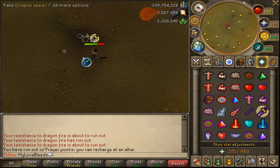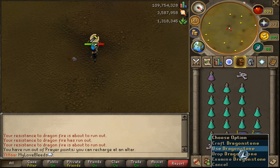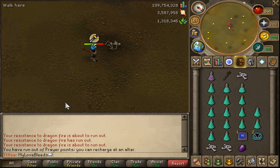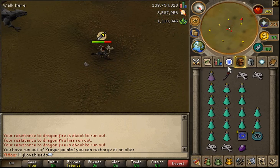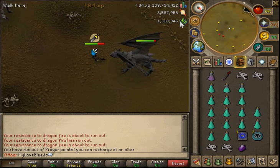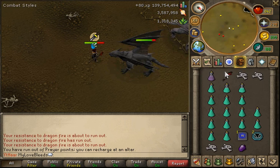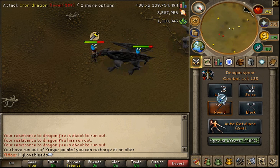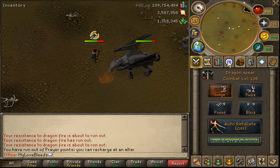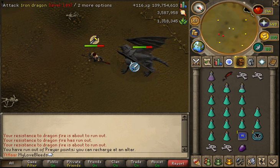You are not going to believe this — I got a dragonstone, and on my last kill I get a dragonspear. The first dragonspear I've ever gotten, and it's on this series — a dragonstone back to back with a dragonspear. It's kind of ridiculous, and no dragon legs. I need some dragon legs. I wonder if the dragonspear would be better than the scimitar for killing these. It was just weird getting a dragonspear and a dragonstone while trying to get dragon plate legs.